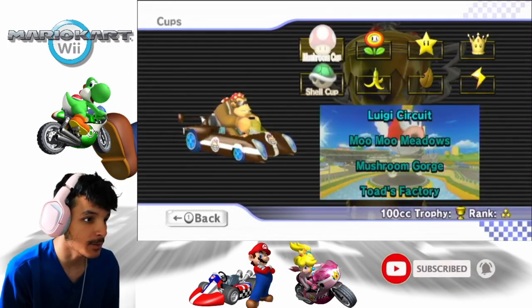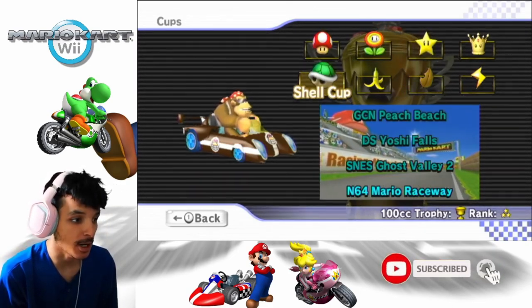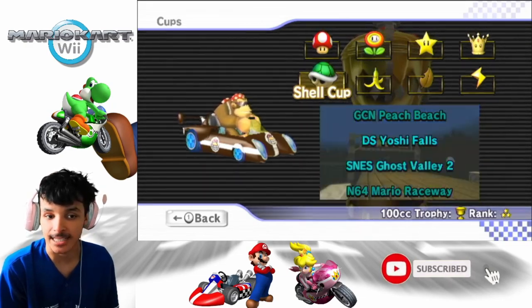In the last episode we did the Special Cup on 100cc. Now it's time to do the Shell Cup 100cc, which features GCN Peach Beach, DS Yoshi Falls, SNES Ghost Valley 2, and N64 Mario Raceway. Let's get this going.